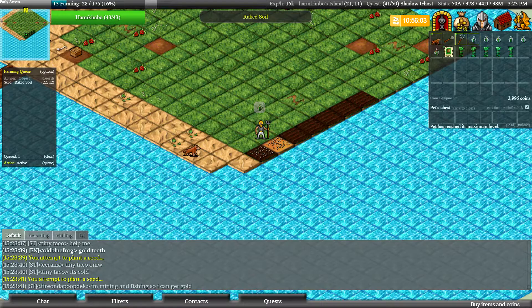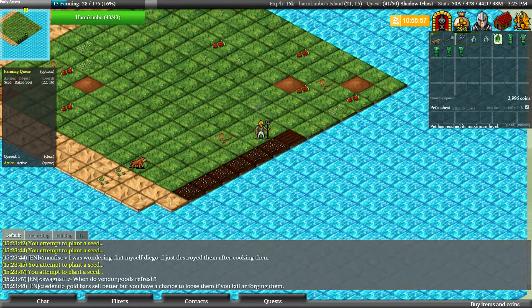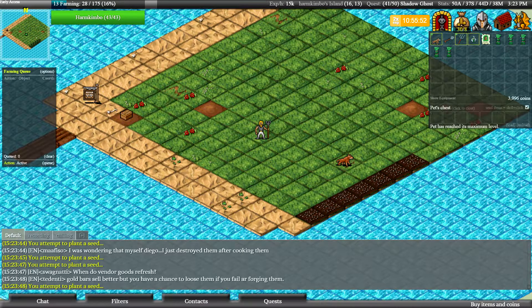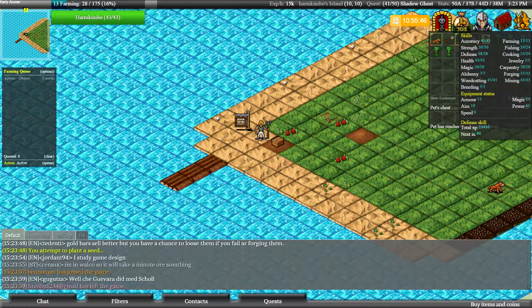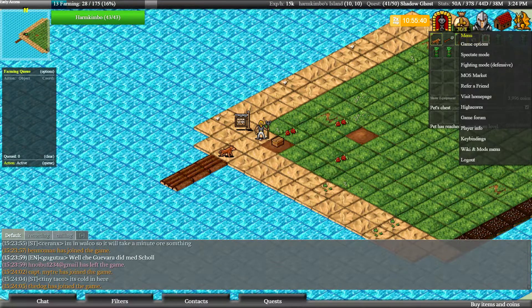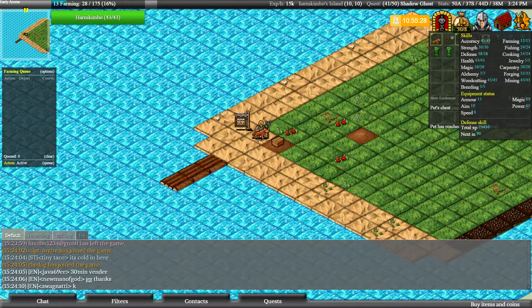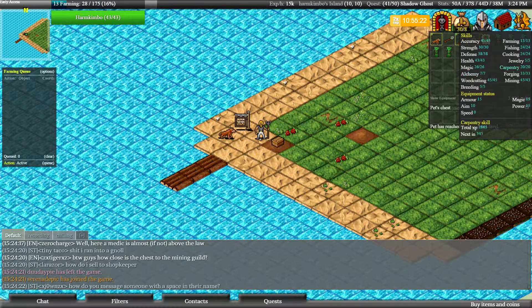Be sure to check that guide out if you're just starting farming. I think this episode is around 20 minutes so that's good for today. Off-camera I'm going to make more money by training strength and doing some quests, since I haven't done any in the last few episodes. I ended up with some shadow ghosts from the episode where I trained magic on Kimo's Island. Maybe alchemy or jewelry next time.